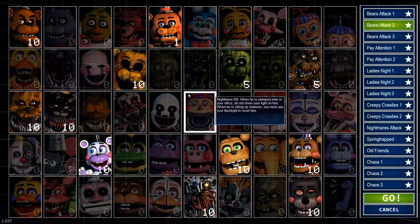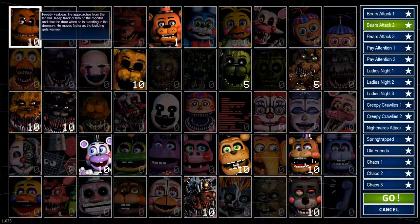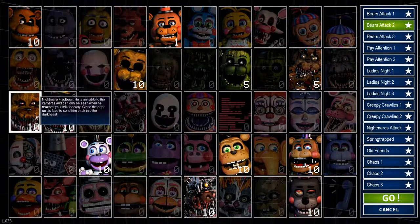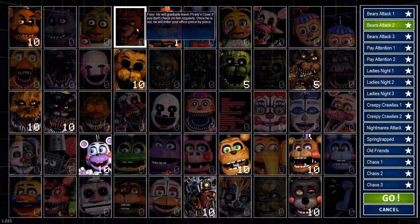Welcome to my updated guide for Bears Attack 2 in Ultimate Custom Night. In this night we have Freddy Fazbear who attacks from the left door, but only when you pull up the camera. So before you pull up the camera, press A on your keyboard to close the left door, pull up your camera and do whatever you need to do. When you put down your camera, you can reopen the door.